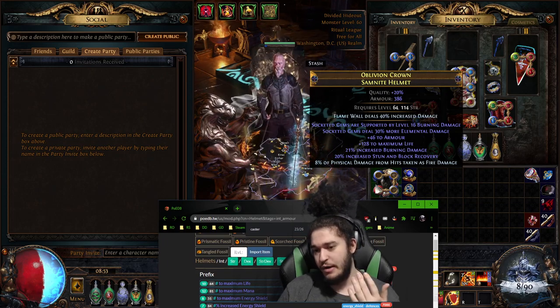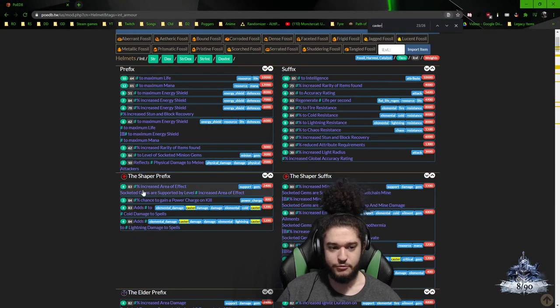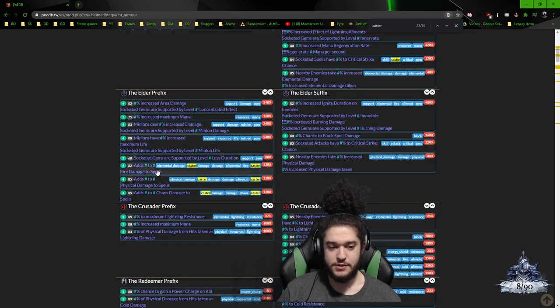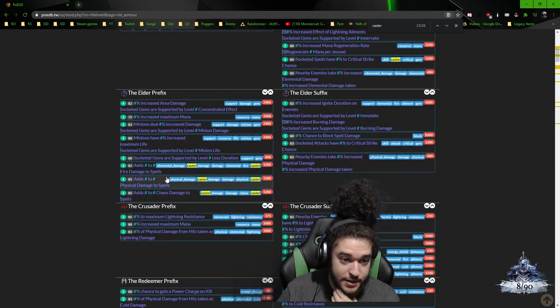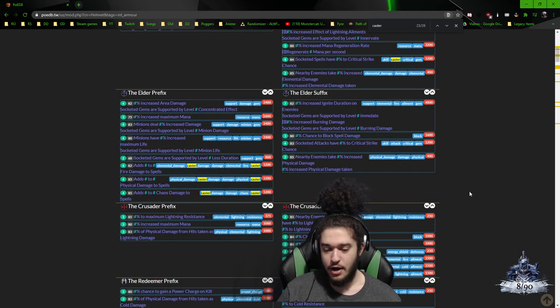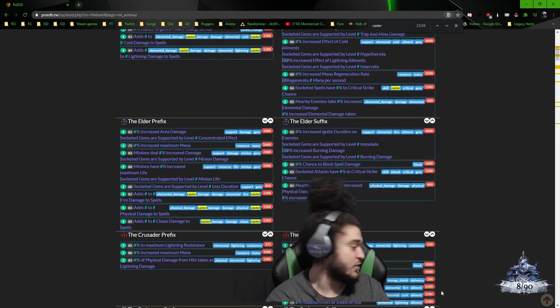So as an example, we're looking for conch, burn, and Ellie, and then of course life rolls. If we look here on prefixes, the highest tier life roll is only item level 64. If we look at our elder prefixes, we can see that burn damage hits all the way up to 82. So we would want an 82 minimum. And then conch effect is at 82 as well. So I believe 82 would be the goal. Higher item level could get better resistances, but that's only one slot. So if you're looking for damage, 82 is where you're at.